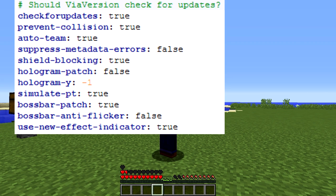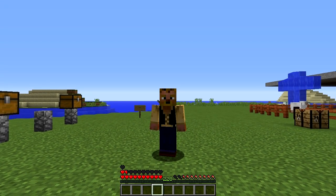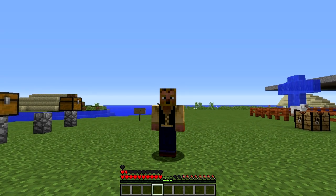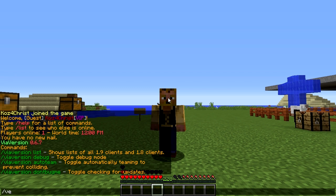Most anti-cheat plugins should still work with this — be sure to run 1.8 plugins. ProtocolLib does not really work with it. If BungeeCord gets a lot of disconnects, try disabling auto team, which you can do using the command in-game.